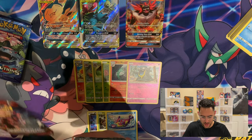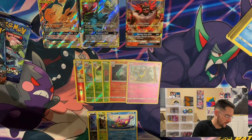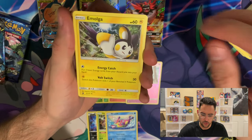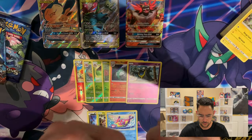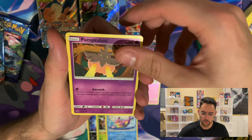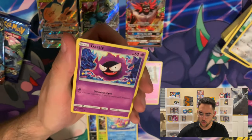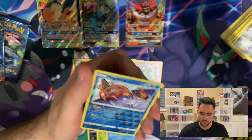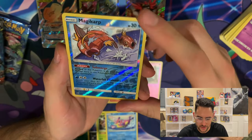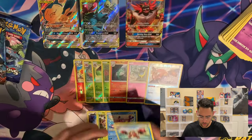We'll get into the Crimson Invasion next. We have an Electric Energy, an Emolga — appropriate for the Electric Energy — a Devoured Field, an Alolan Graveler, a Pumpkaboo, a Staryu, a Dhelmise, an Araquanid, a Rowlet, a Gastly. For the reverse, we have one of the coolest Magikarp cards I've ever seen — definitely going to sleeve that one. And for the rare, a Crawdaunt.